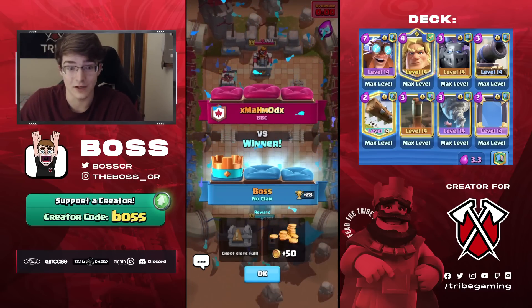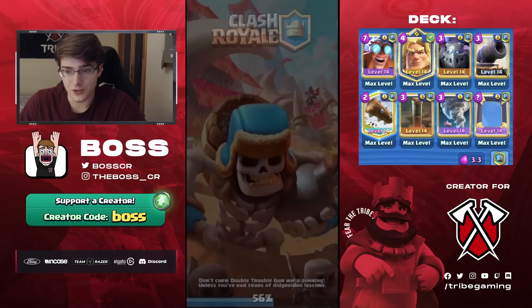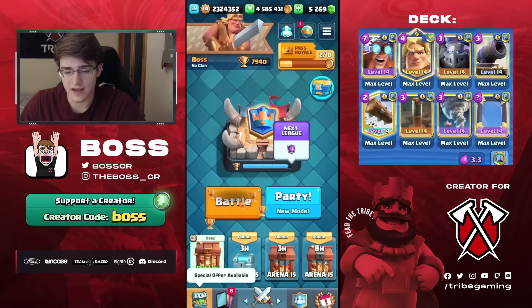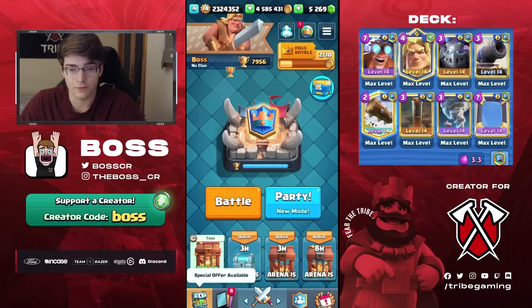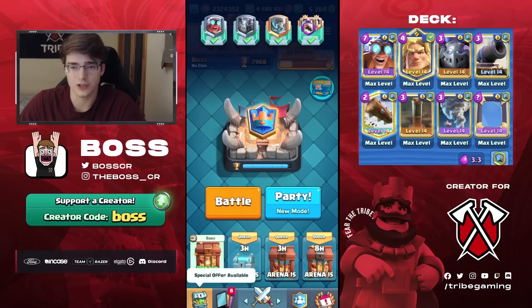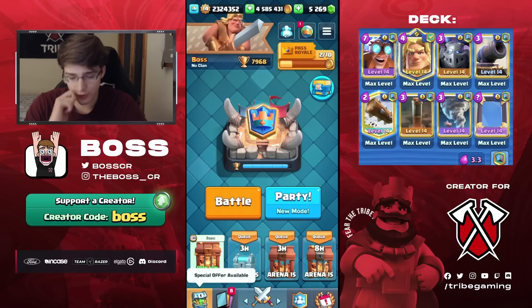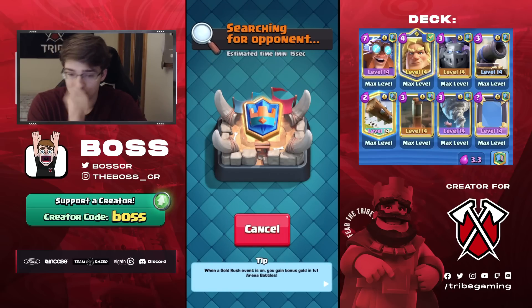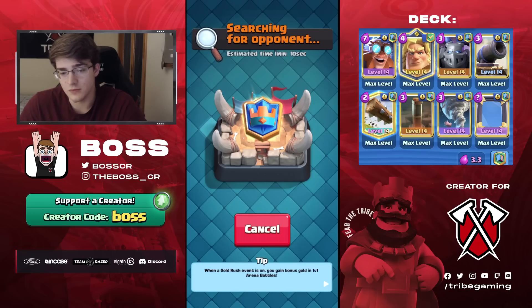Even though Mortar is typically pretty good against E-Giant, the Earthquake definitely helps you out, and having Log really helped against that Dark Goblin — it came in clutch a couple times. That's why this variant helps out a lot. There was actually a loss I didn't show — not going to be at 8k yet. If I get losses further in the video I will show them, but at the very beginning it's not good to show losses.